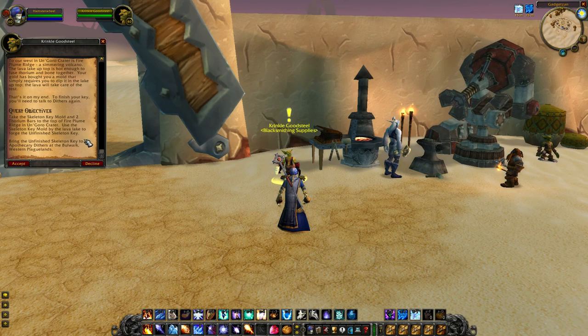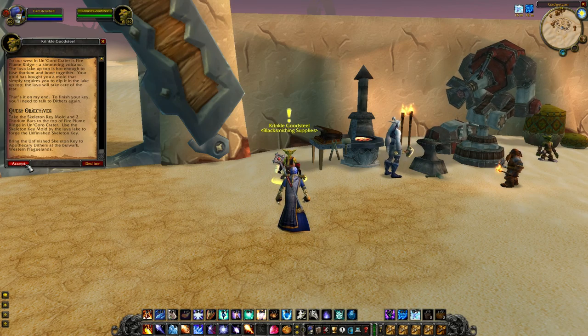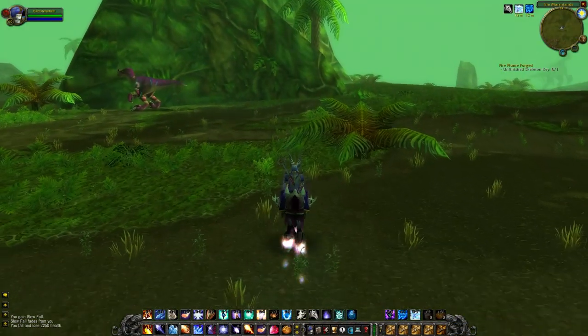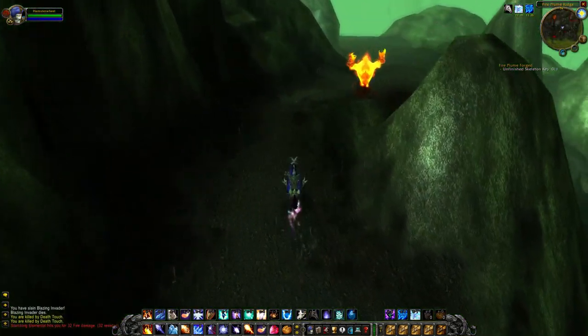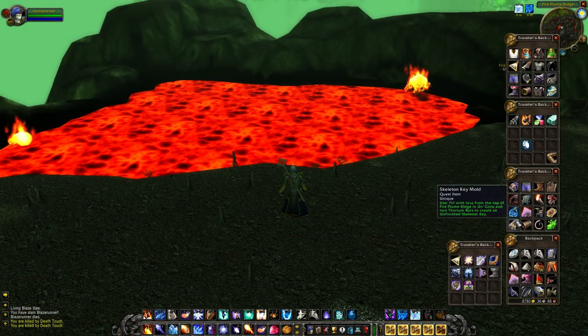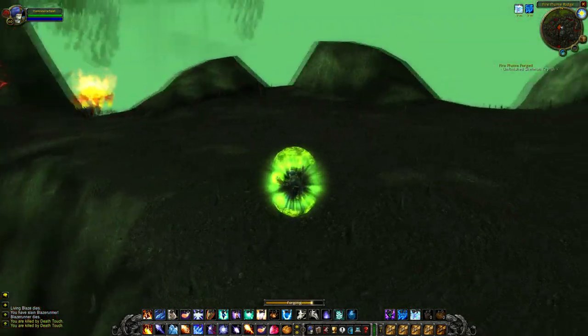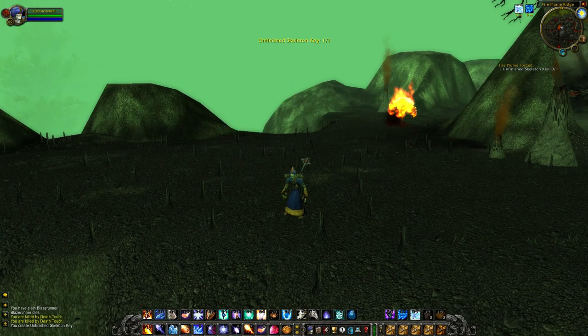Then it's on to the next quest called Fire Plume Forged, which requires us to go to Fire Plume Ridge in Un'Goro Crater and transform the mold into the unfinished Skeleton Key. In order to do that you'll also need two Thorium Bars, which are made by blacksmiths — so find a blacksmith or just buy two off the Auction House. Once you've got the bars, make your way to Fire Plume Ridge in the center of Un'Goro Crater, head to the top of the mountain, click on the Skeleton Key mold, and watch the magic. Now we have an unfinished Skeleton Key to take back to Apothecary Didders at the Bulwark.